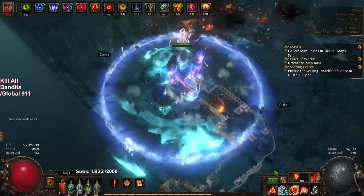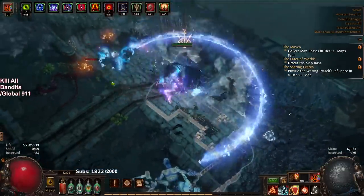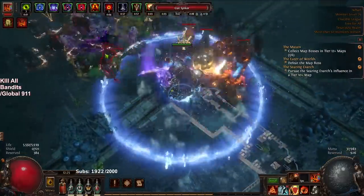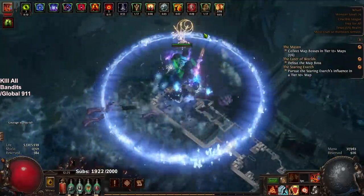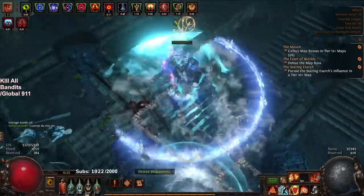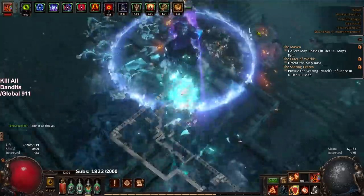I definitely see this being a lot more enjoyable for me in SSF because of the way SSF gear progression works. In trade league, you typically buy a fractured piece of gear and craft on it to get a good piece. With Crucible you could do that, but then the minute you get a bad tree — which is probably 95% of the time — I'm not really sure what you're supposed to do. I know you can merge trees and stuff, but I guess I just haven't gotten to that part of Crucible yet.